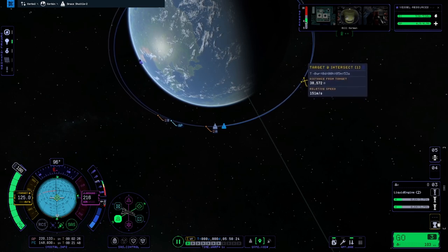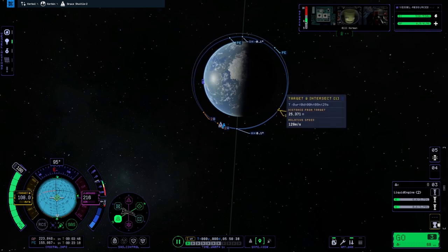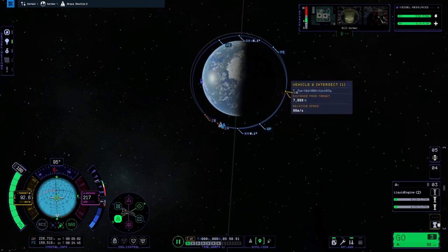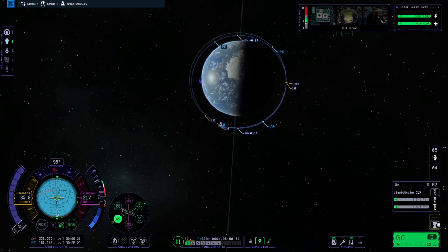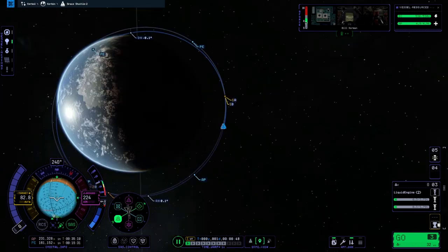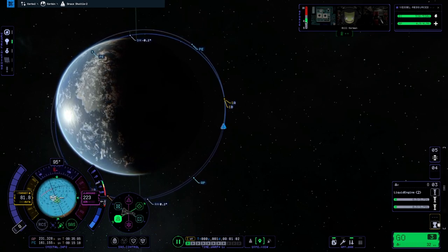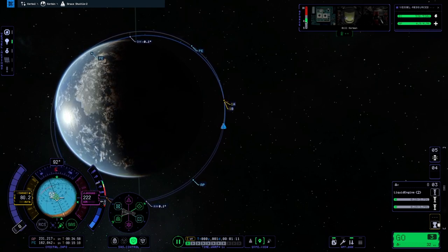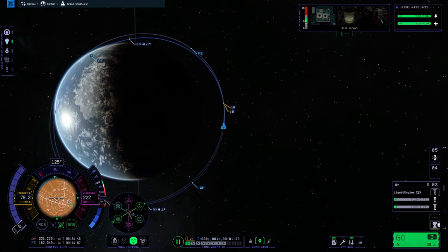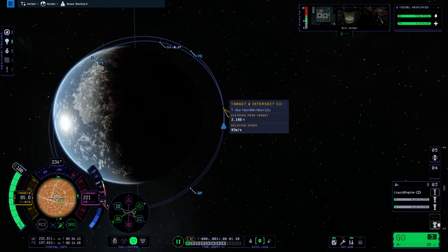I'm just trying to get our intercept points closer and closer together. At this point I start worrying about running out of fuel and whether I'll have to turn on infinite fuel to make this work. We're just getting closer, and unfortunately we're rendezvousing on the dark side of the planet, so it's much harder to see. I can still see the Space Shuttle — it's just darkened.